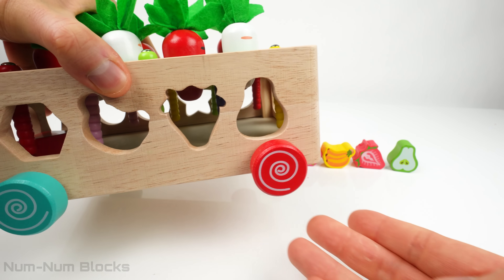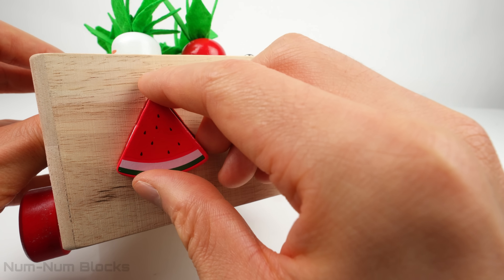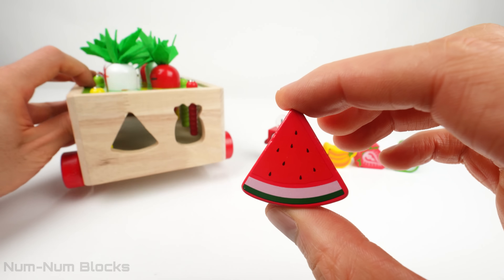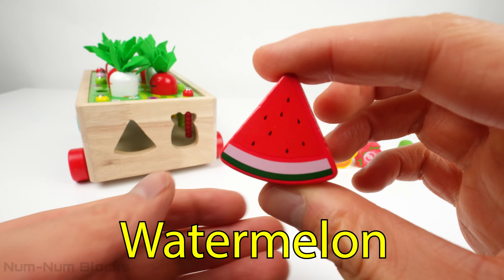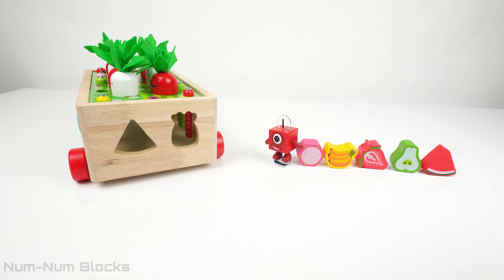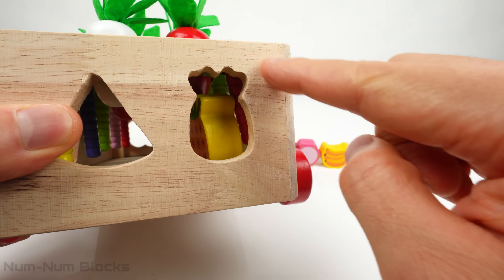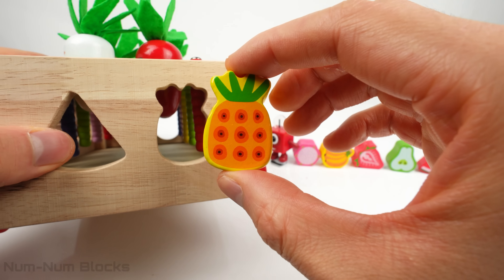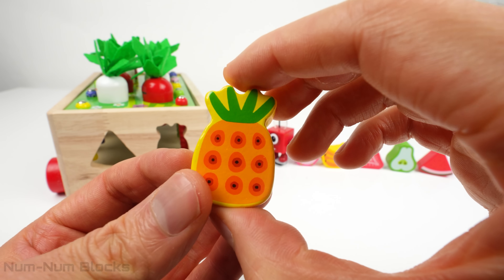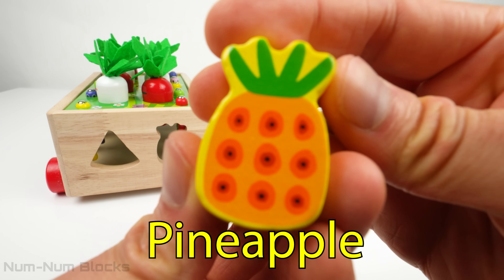Now let's spin the garden bed and pull out the next fruit from this triangle-shaped hole. This is a watermelon. Watermelons are not only incredibly juicy, but also packed with fiber. What fruit is next in our garden? Look at this spiky and golden fruit. It's a pineapple. Pineapples are known for their sweet and tangy taste.